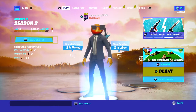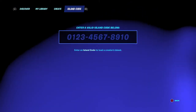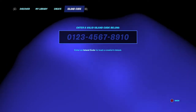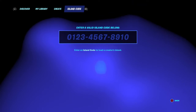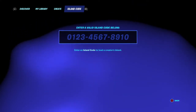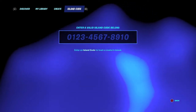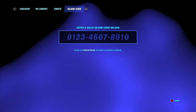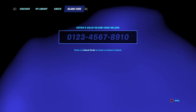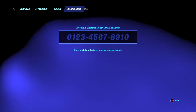So guys, if you want to do an XP glitch, you're going to enter this code. The code will be: O, 1 1 4, 4 2 1 3, and then 1 9 2 7, 1 9, 2 7.